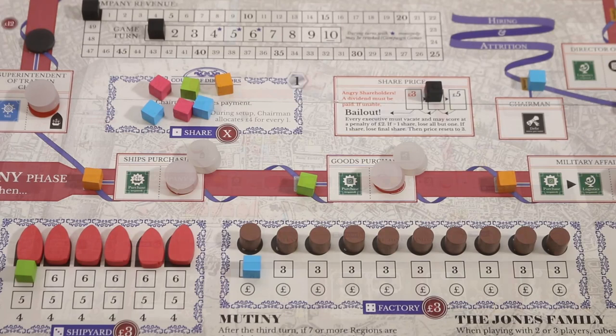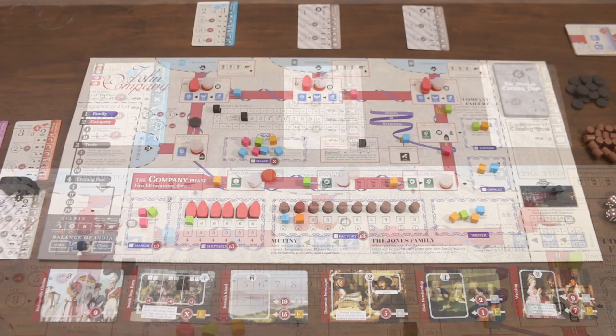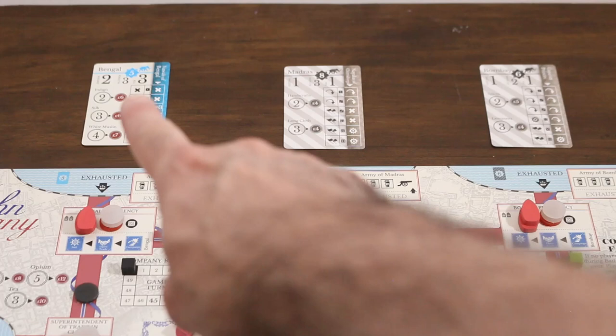Alright, and with that we're all set up and ready to learn a little bit more about the game. There are a number of key concepts that players should probably be aware of before they start, but the details make much more sense as they're described in the context of gameplay, so we'll cover them as we go through. All you need to know for now is that the company's main goal is to make money, and that money is most commonly brought into the company through trade with India. India is represented by region cards, set up to show their economic status, political status, and trade status.